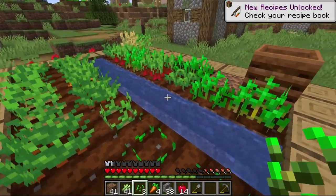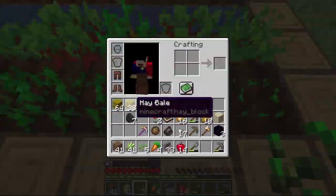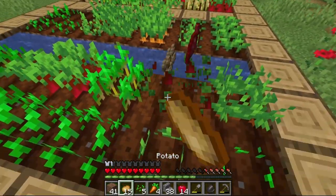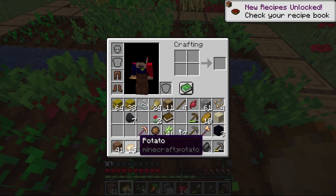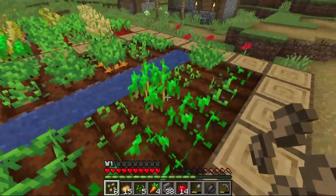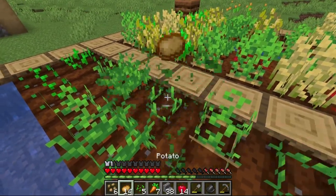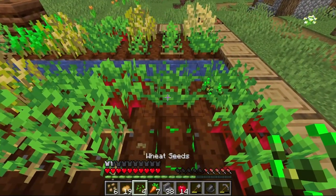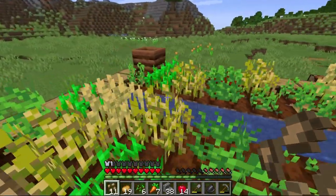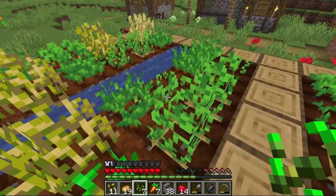We're going to start farming up more of our own produce. It looks like we've got potatoes and beetroot that we can start growing on our own as well — it's quite nice when the village has all the different varieties of foodstuffs. We'll finish out today's episode by harvesting some of these things so we don't have to keep ravaging the villagers' farms for what we'd like to grow on our own.